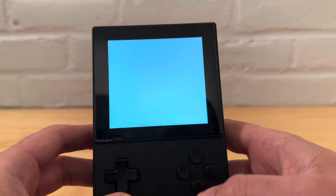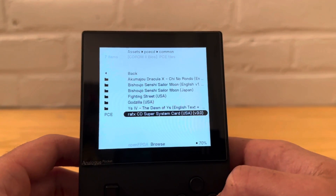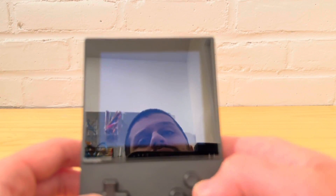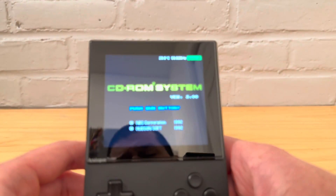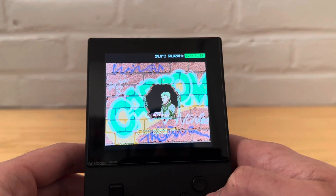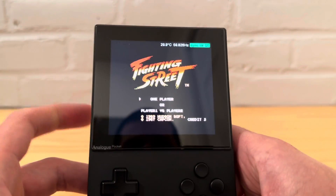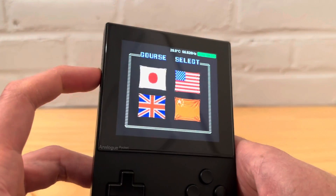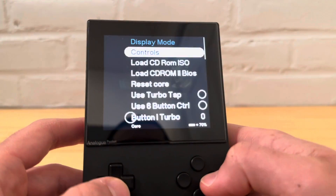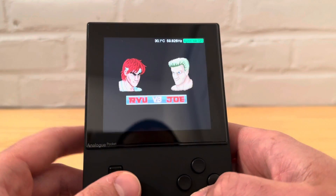Moving on to the ones that do work — we've got Fighting Street. I'm guessing this is before it was called Street Fighter, I'll take a wild guess. Press Start — there's the Capcom logo. Let's do one player. You can check out the core settings and controls.